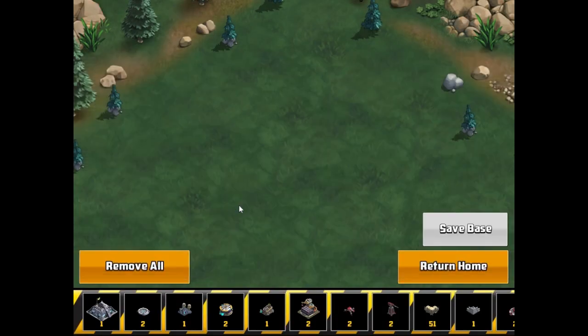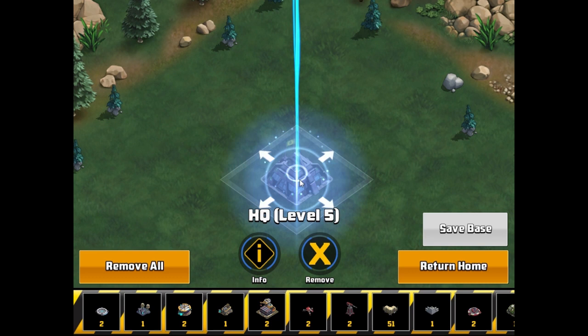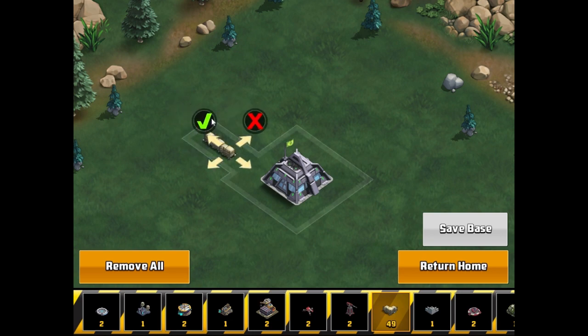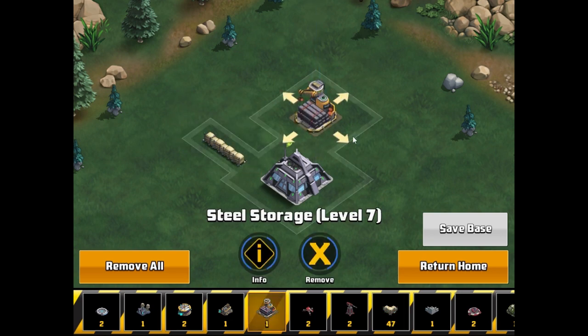From here, just select the structure you'd like to place and then click wherever you'd like to place it on the game board. If you have multiples of a certain structure, like walls for example, you can easily place more than one simply by clicking on the game board multiple times while the structure is selected.